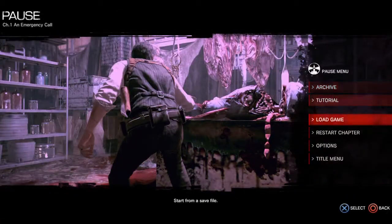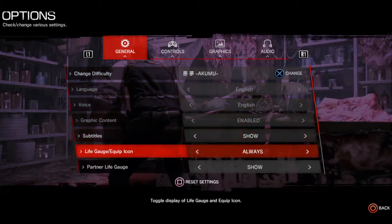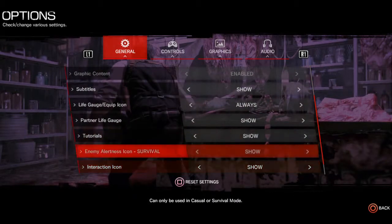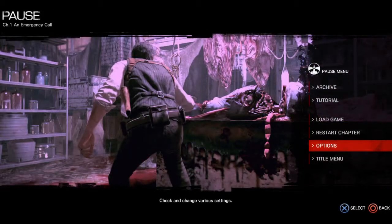Another thing you're gonna want to do is go to options. We've got subtitles, graphic content, tutorials, enemy alertness, icon survival. So we don't have an enemy alertness icon, but we can definitely work without it.